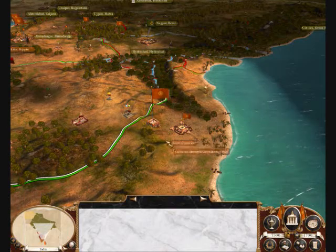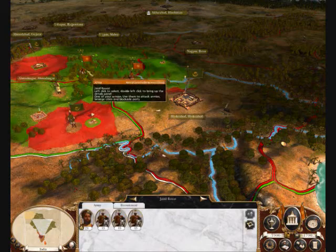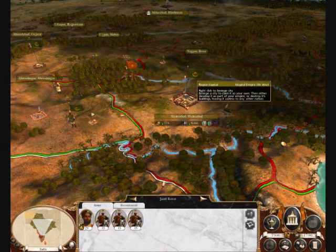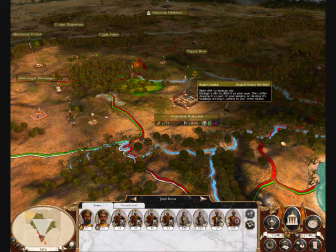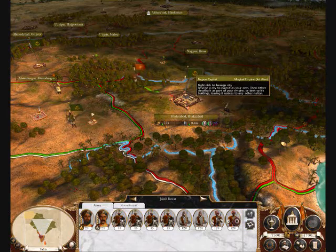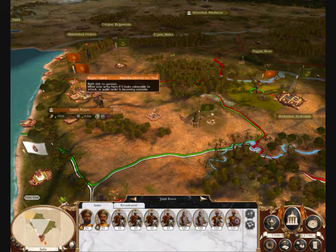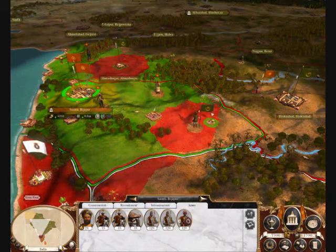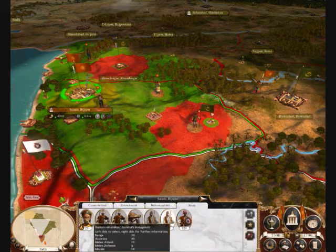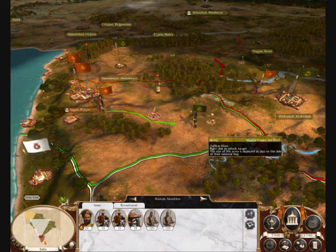I've got two provinces here. Most of my forces are up in this forest. I'm going to merge these two armies together and attack their province of... Hydrina Brad, because it's their least fortified province in the region. They also have a small force inside my province of Bichipur, so I'm going to force them out. That will be my first order of business.